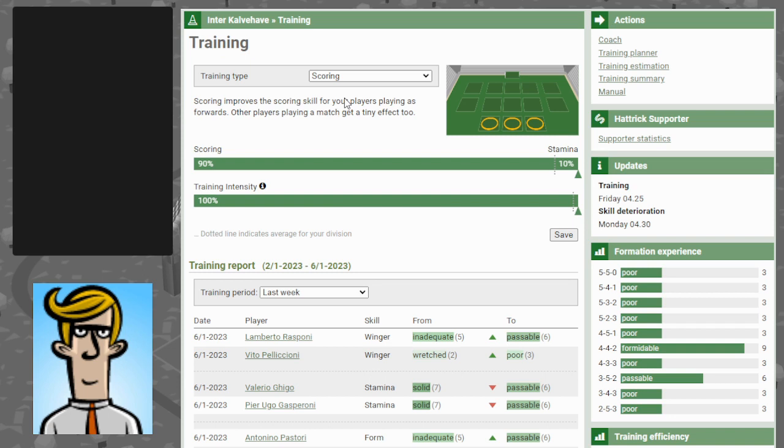Playmaking would make a good choice in order to strengthen your midfield rating initially. Winger or scoring will make it feel like your players are progressing fast because they're relatively fast in training. Winger is probably the easiest to start out with because finding suitable trainees for wingers seems to be the easiest task at this point.